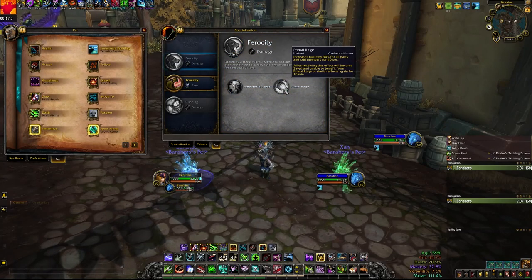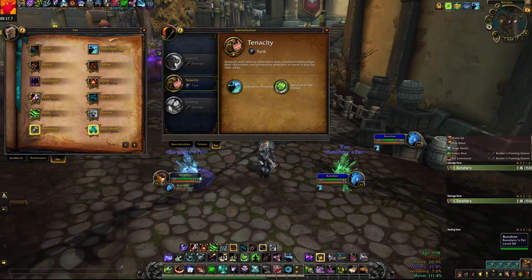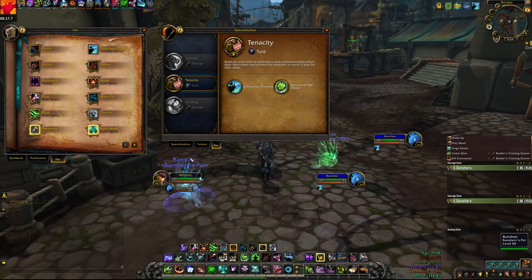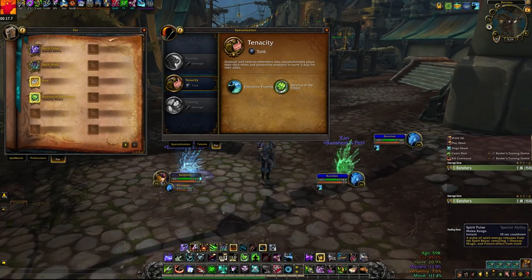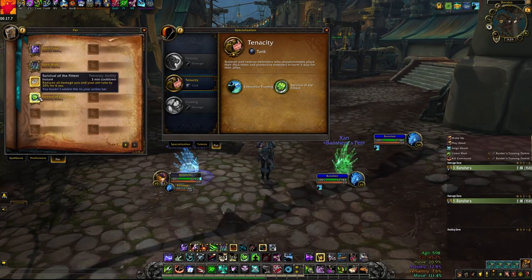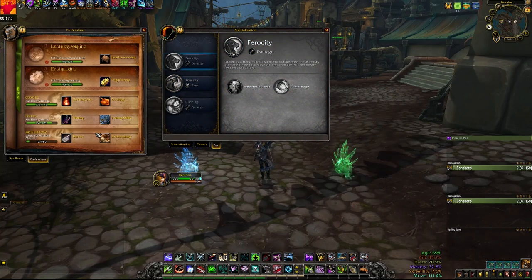I'll just throw out my top three used pets as examples, but any pet you want within reason should be fine. My main pet is a Spirit Beast porcupine from MoP that has a self-dispel, so I can remove poisons, diseases, and magic debuffs from my pet on a 10 second cooldown — great for consistently debuffed packs. It also gives you 7.5% more total health, Survival of the Fittest which is a 3 minute cooldown damage reduction, and Spirit Mend which is an off-heal you can use to heal your group, your pet, or even yourself.